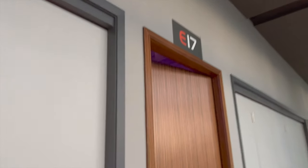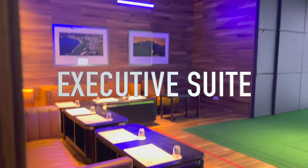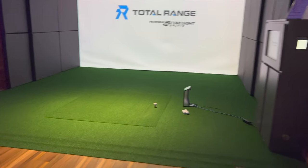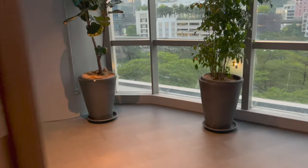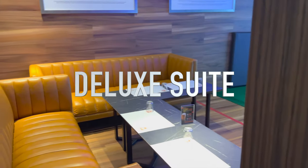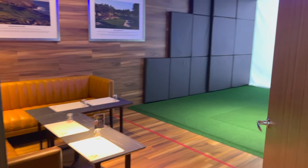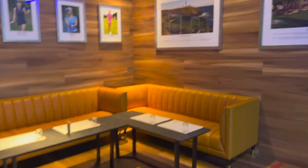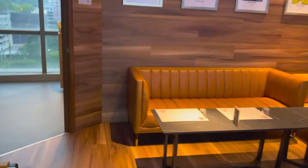We're walking into the private rooms. The executive suite. Oh yeah. Fits about 10 people in here. And if you want a slightly smaller room, you can get into the deluxe. This one fits about six people. You can order your food and drinks all here in the room.